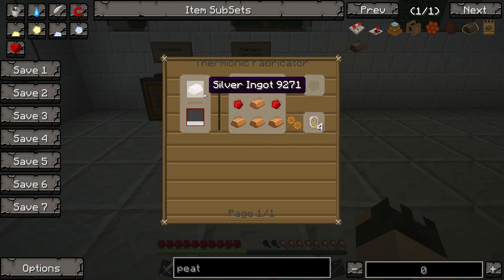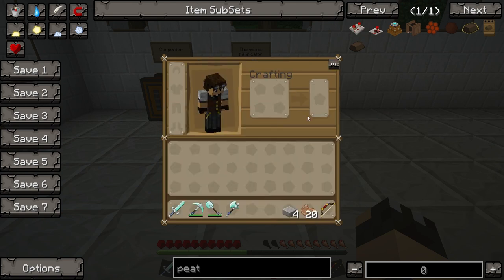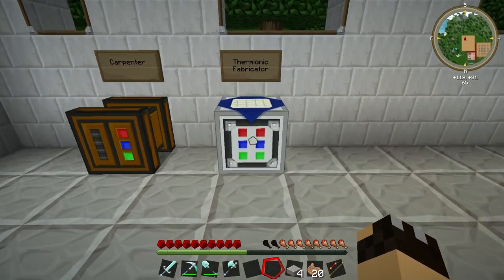The Not Enough Items mod is showing us what we can use as the liquid glass source: silver ingots, gold ingots, blocks of gold, diamonds, blocks of diamonds, emeralds — there's quite a lot of stuff you can use.